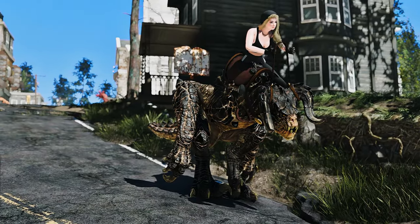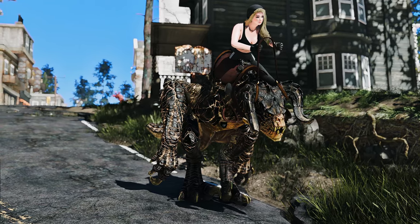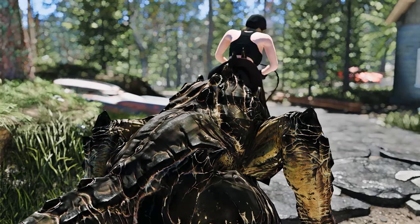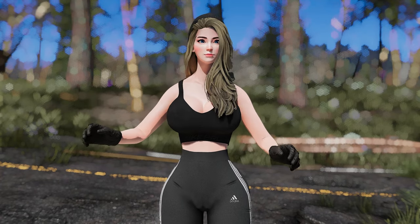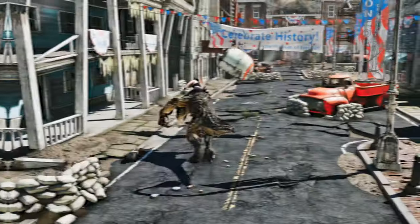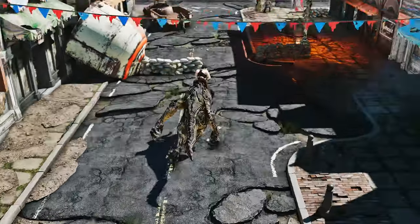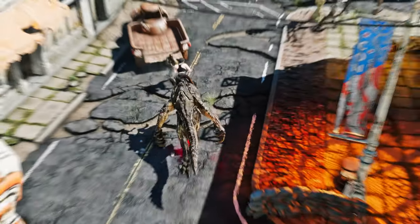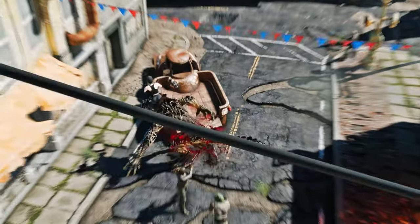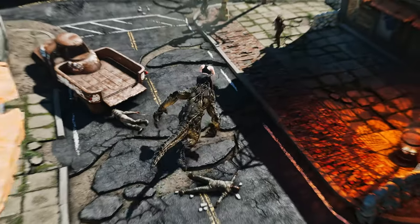With the rideable Deathclaw mod, you can climb onto Shreddy's back and experience the wasteland from a whole new perspective. Shreddy is fully rideable, allowing you to traverse the rugged terrain with speed and power. Shreddy is also a formidable combat companion. When mounted on Shreddy, you have the ability to engage hostile NPCs. Take control of Shreddy's attacks by triggering them using the attack buttons. Unleash the fury of a Deathclaw on your enemies, tearing through their defenses with unparalleled strength and ferocity.